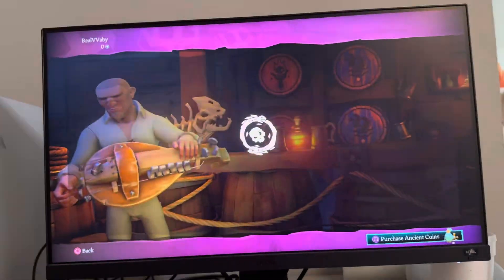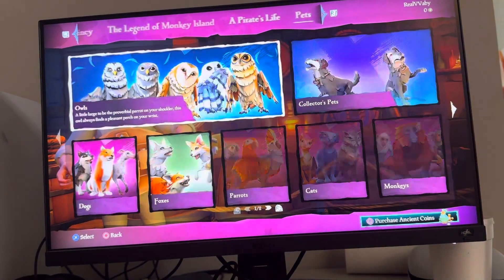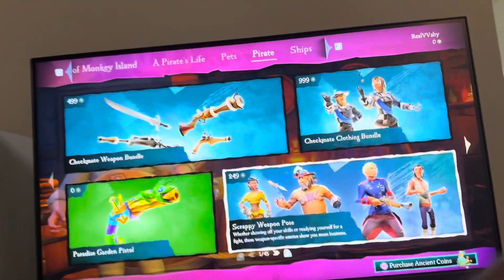You can do this by going to the Pirate Emporium. Press Square to purchase ancient coins that you can use to buy the weapons with. Then go to Pirate Emporium and just go through the listings and you will see different weapons and weapon bundles that you guys can purchase in the game.